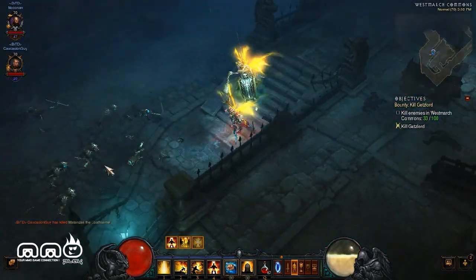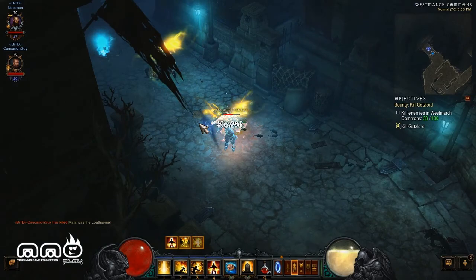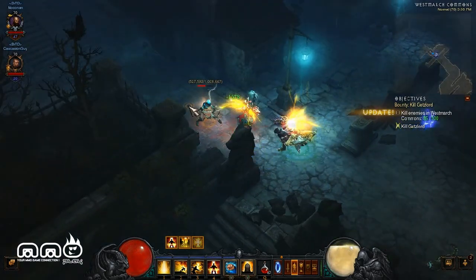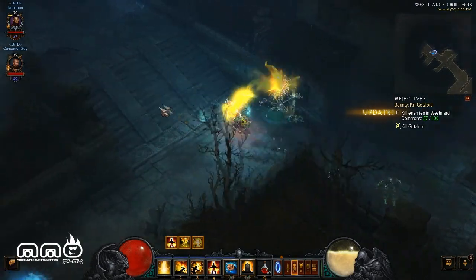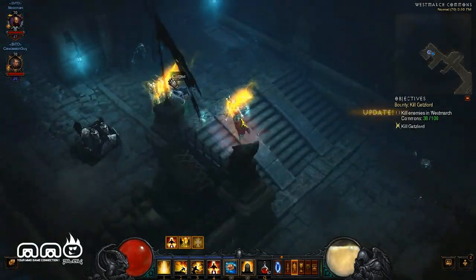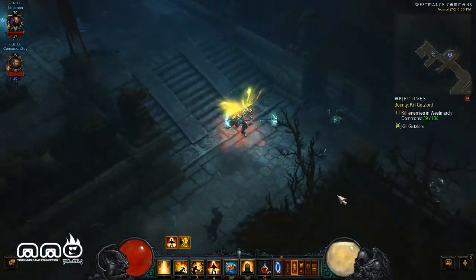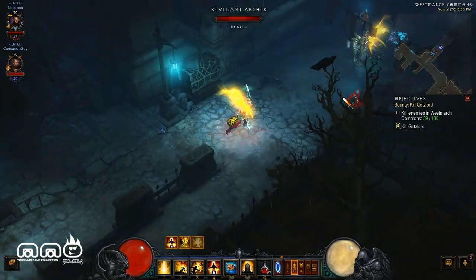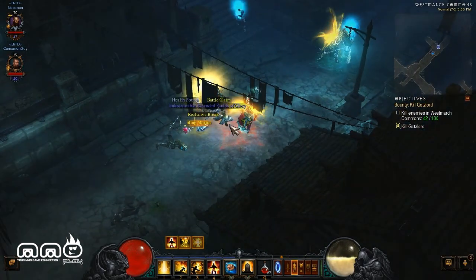We're gonna complete a few more bounties and show how that works. This is a really great system — it makes the game feel complete compared to what the original Diablo was. I feel like with this new expansion it really competes with Path of Exile now. Drops are way better; you don't have to grind for days to find a drop with random stats that don't apply to your class. Everything that drops is relatively useful for your class, which is really nice.